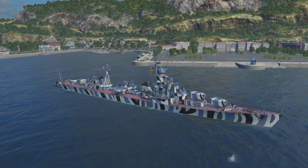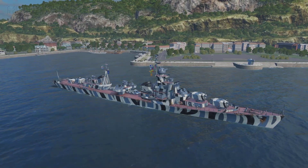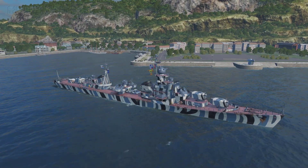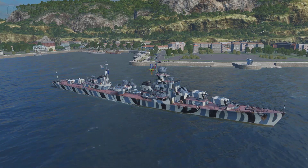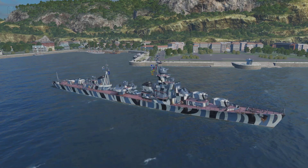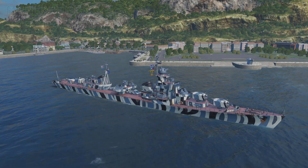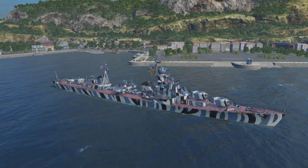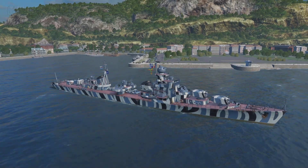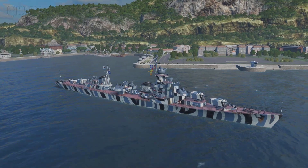This ship is literally a no-fly zone — you do not want to strike the Smolensk if you're a carrier, because you might lose all your planes. Sure, you may get one drop off, but then you pay with all your planes gone. It has one of the best long-range AA guns in the game — literally close to Atlanta, but at tier 10. She cannot be touched by a carrier.